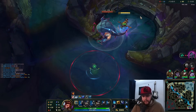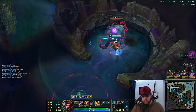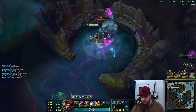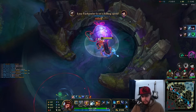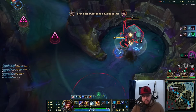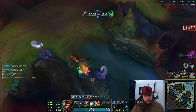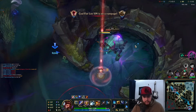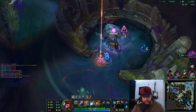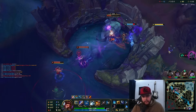I have to go for Rift Herald here instead of backing. I don't have smite for this but I don't think it's going to be a problem. I definitely think Lee Sin is going to be bot side — that's the only thing he can do. Nope, he's here. I have to go for this — I apologize to Aloé. Oh, it's warded — that's not good. I'm just going to have to leave.